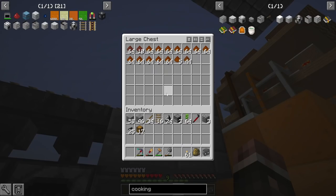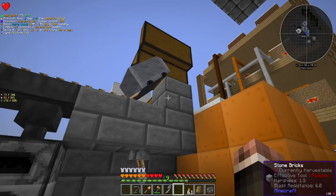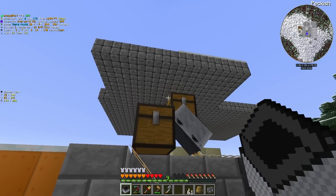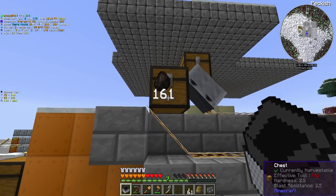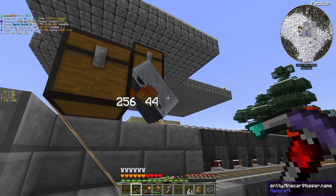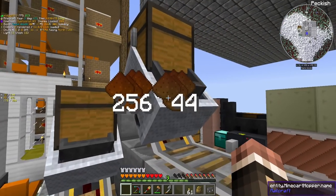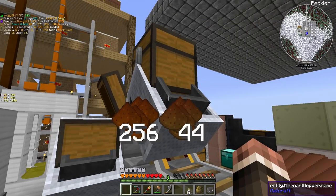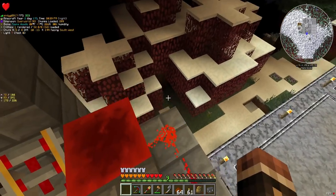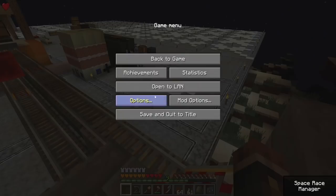I think it was an issue with the placement of the chests, not the hoppers. When there was a double chest here with the second chest on this side, the hopper down here could pull from that chest, or it was pulling from the minecart. This side of setting this up gave me so much trouble, but this is what I settled on, and I guess I'm just gonna have to chunk load this chunk as well, which is super simple.